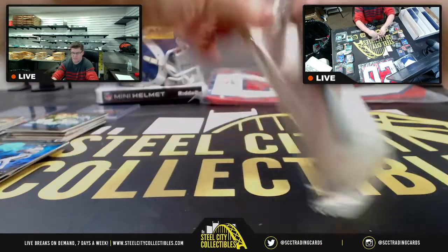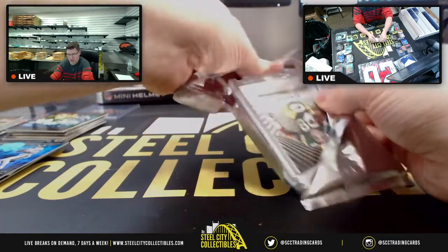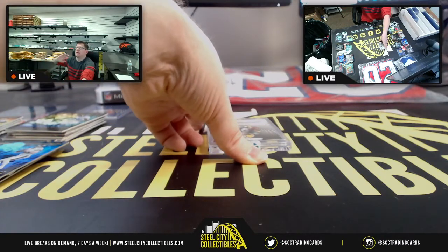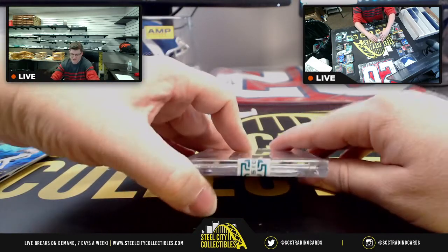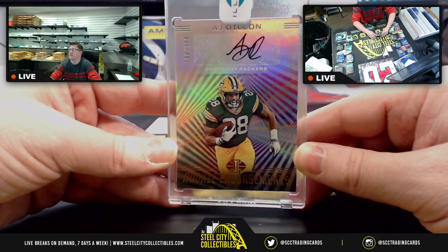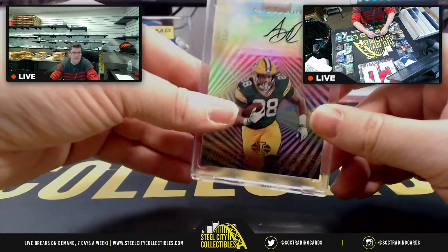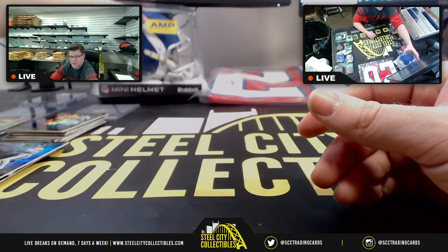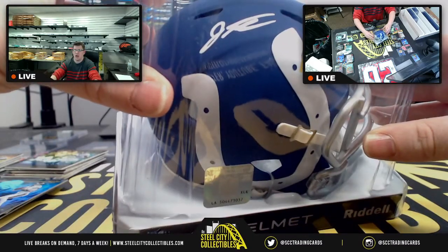Time for the second encased pack, and then we get to the prizes. Karen's second encased pack — second hit: say hello to Green Bay's own AJ Dillon on the Rookie Endorsements for the NFC North, number 100 out of 150. The case hit — the wild card. Now it's time for the prizes. First up we have the AMP Alternate Mini Helmet signed by Jonathan Taylor.